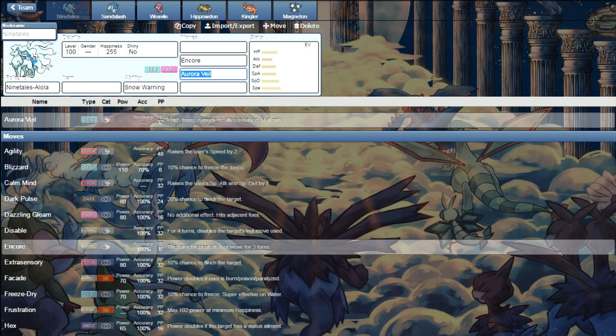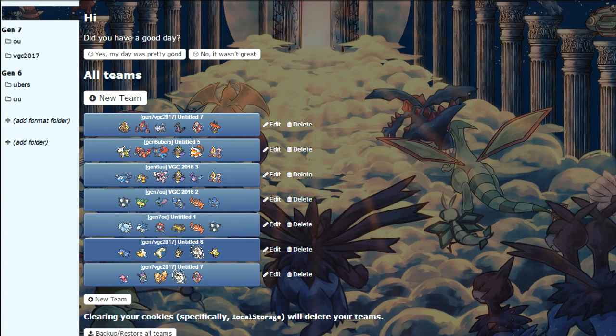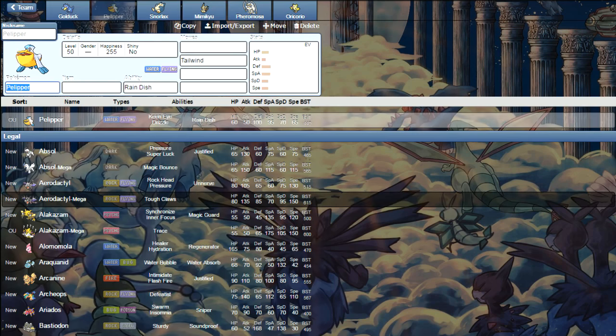There's also Talonflame you've got to watch out for, along with speed control moves in general. Things like Mandibuzz, Arcanine — Tailwind in general is a great form of speed control. You've got to have some kind of speed control on your team, but we'll get to that in a bit. Those are some common threats to keep in mind when building a team.